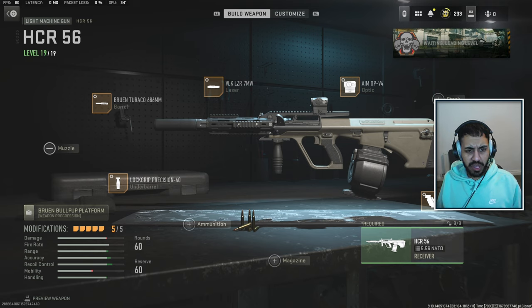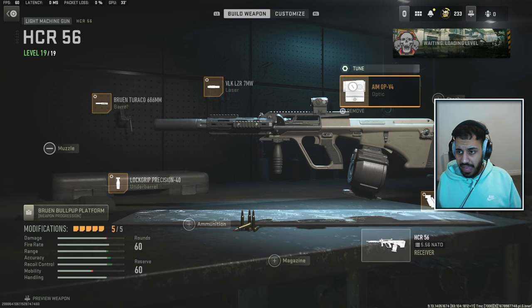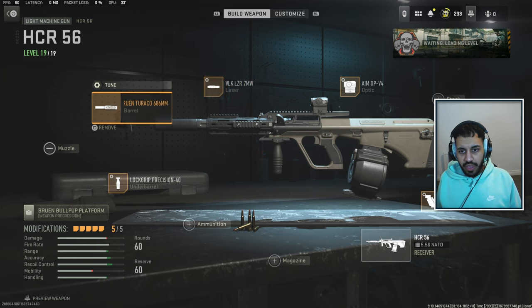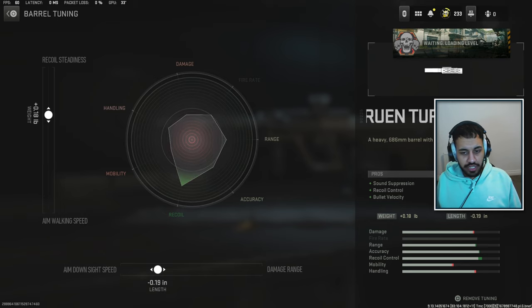Last but not least, we have a surprising weapon. I was going to put the STB on this list, but the STB has such a small mag you can't really use it for quads, which is probably the most popular game mode. So I do think the HCR is a solid choice. It's ground loot at the moment, so you should have leveled it up if you're playing a lot of Warzone. For the build, we're using the 7mW laser for aim down sight speed and idle stability. We're using the Turaco barrel, which helps with sound suppression, recoil control, and bullet velocity. Tuning it does help the weapon quite a bit — more towards recoil steadiness and aim down sight speed.